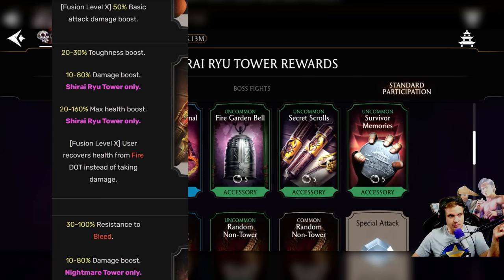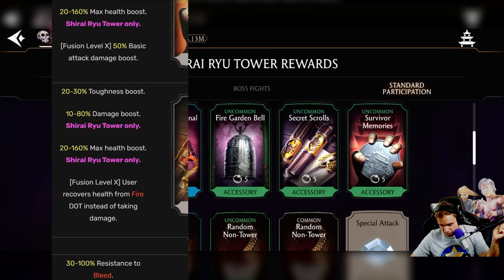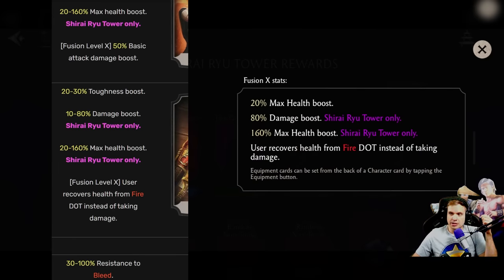Next we have Secret Scrolls. This one used to be toughness boost, and user recovers health from fire instead of taking damage. Now toughness is replaced by health, which is good. And the same for Fusion X, which is also good. I would say it's a buff as well.